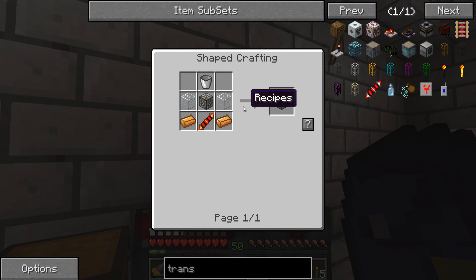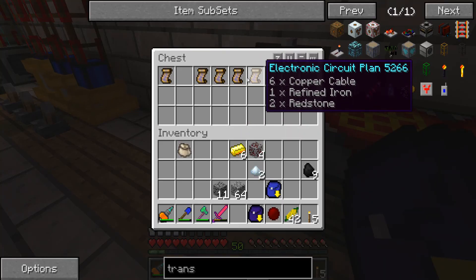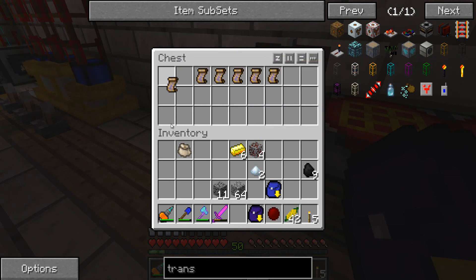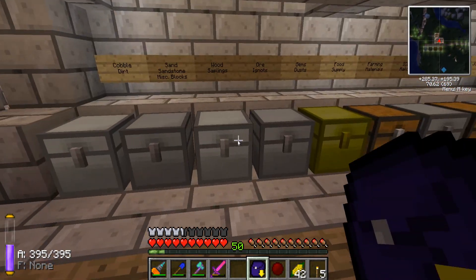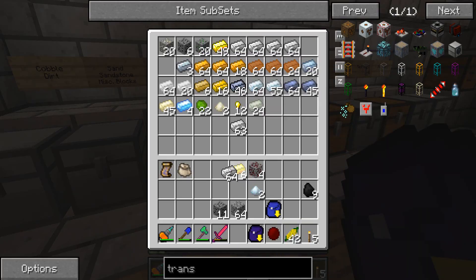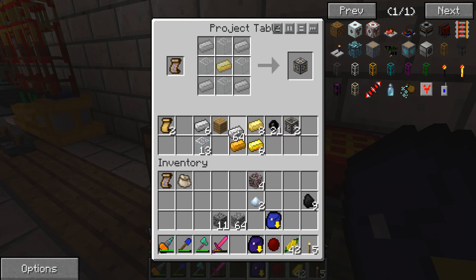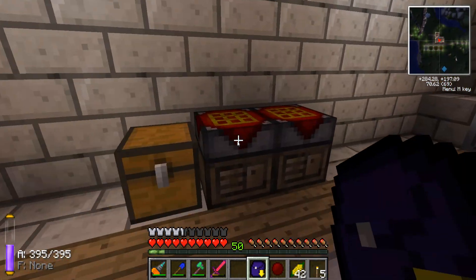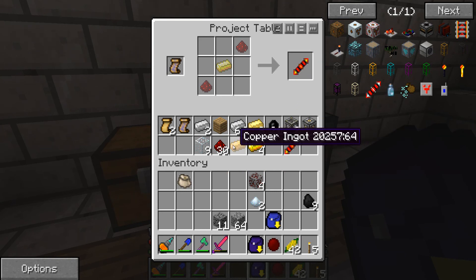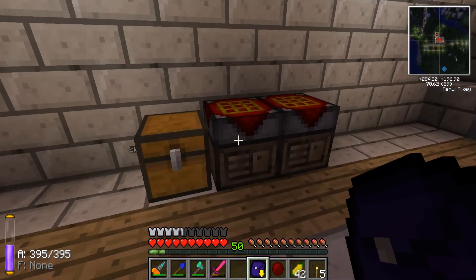So we need a machine frame, reception coil, bucket, glass, and copper. Let's make a transmission coil — no, reception coil. My machine frame — let's just get a stack. We'll put those in there. We need some copper — I need more copper.